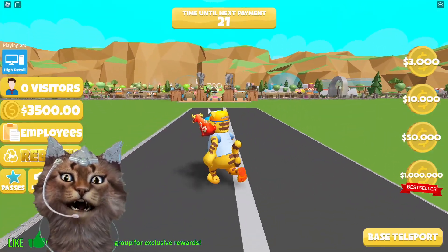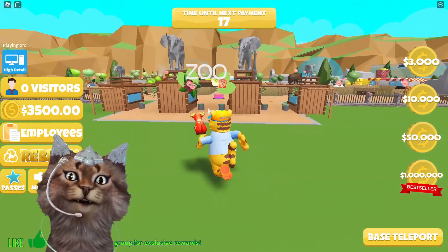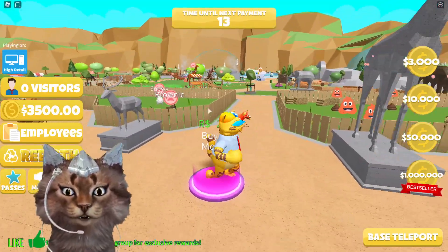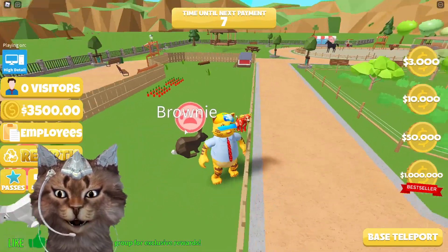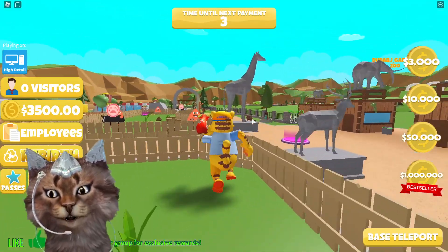We gotta wait till our next payment but let's try this game out. We gotta head over to the zoo — we are now entering the zoo. Let's check this place out. We found Brownie Cat, look at this! Let's see what we gotta do in this game — we can run around and do different stuff.